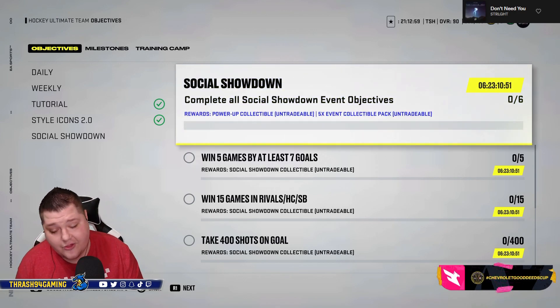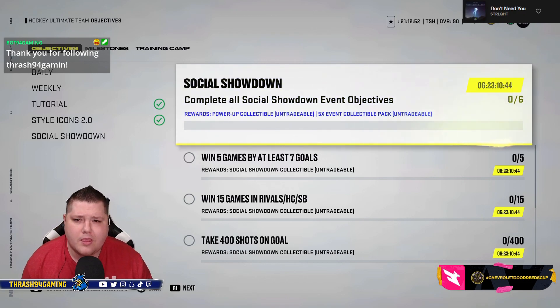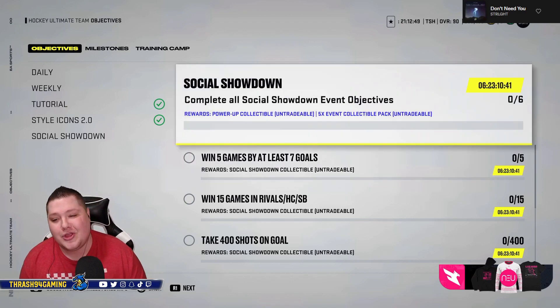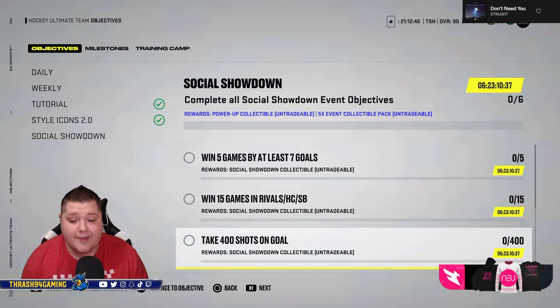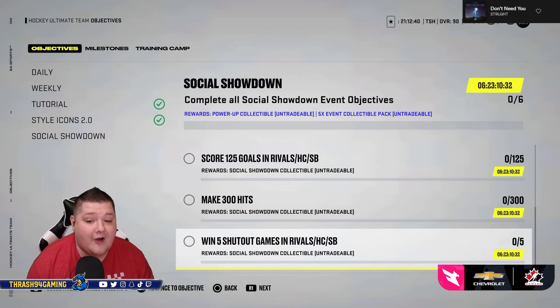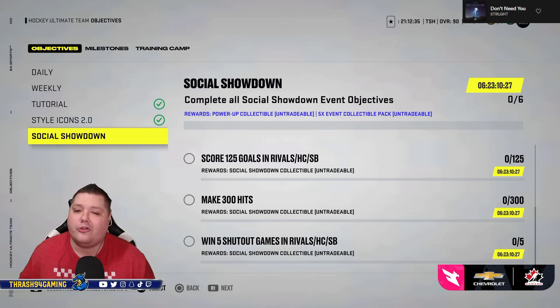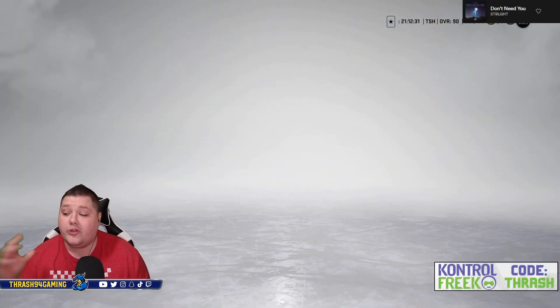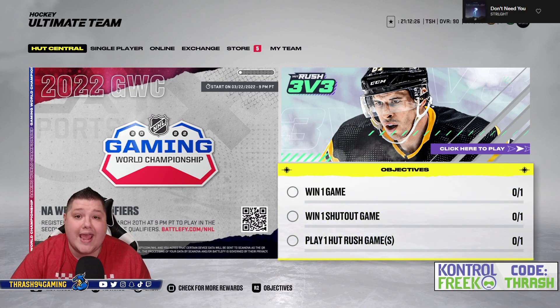This is just a one week event and the Social Showdown event ends next Friday, so we'll have a new event. For objectives, you gotta win five games by at least seven goals, win 15 total games, take 400 shots, score 125 goals, make 300 hits, and get five shutouts. If you do all that, you're gonna get yourself a power-up collectible and five more event collectibles. There are also challenges — if you get all the challenges and objectives done, you will have enough collectibles to make a master and upgrade them to 89 overall for one week. Not bad.